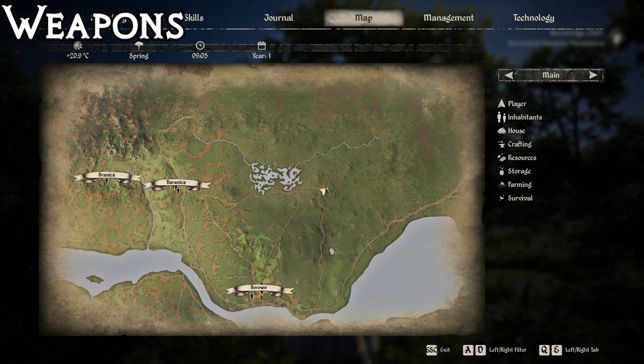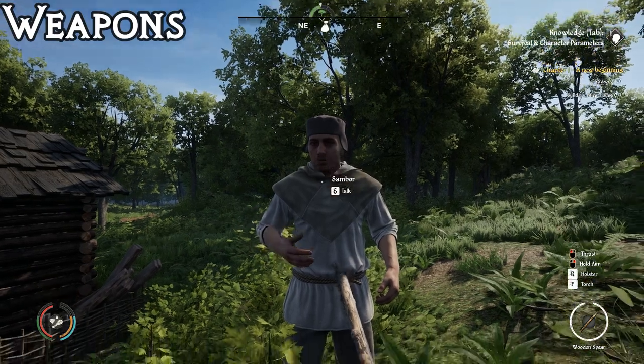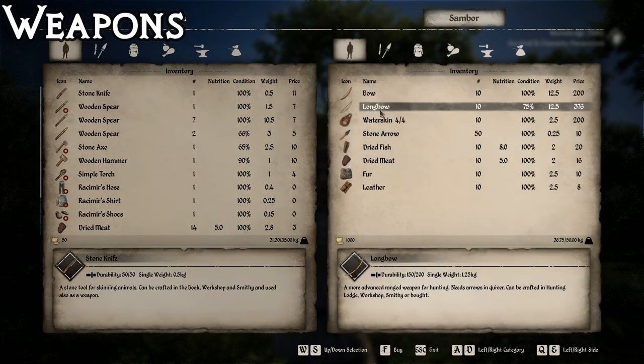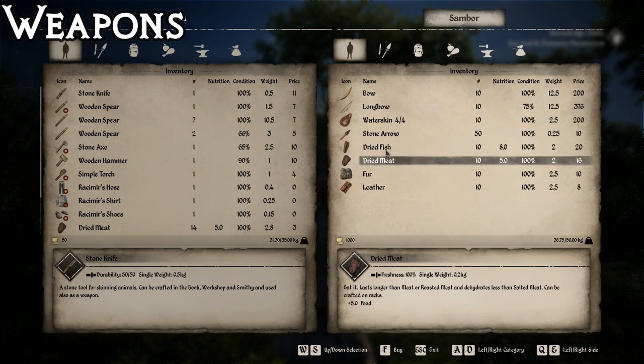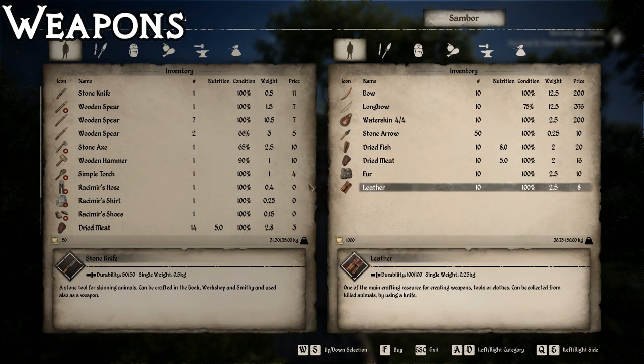A great place for hunting gear is going to be up at the corner of these roads up here near the two nearest cities. You're going to find a little cabin with this guy, Sam Boar. He sells bows, longbows, water skins, stone arrows, dried fish and meat - which is great food because it keeps for a really long time in your inventory even though the nutrition isn't great - and of course fur and leather. So for hunting supplies, this is a great place to stop.